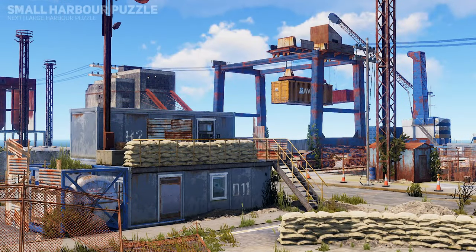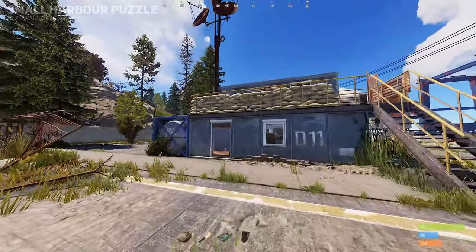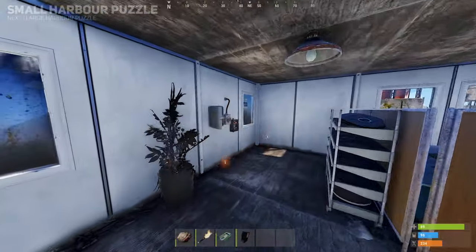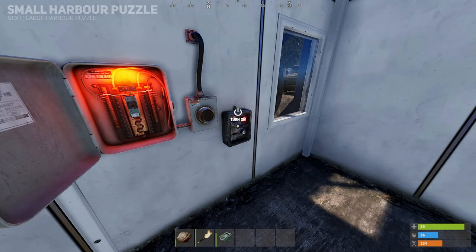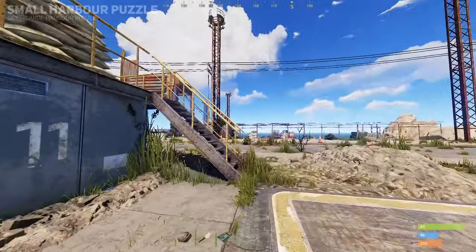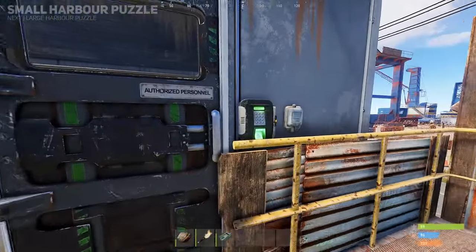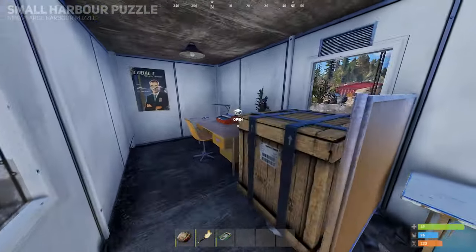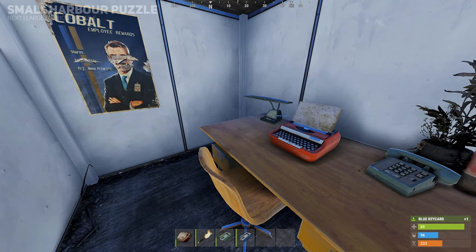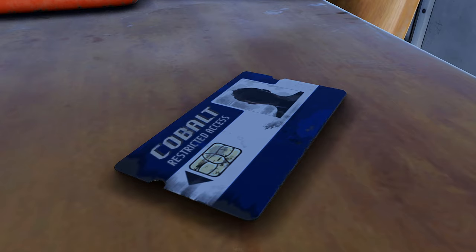For the small harbour, you'll want to locate the second story building to the right hand side of the harbour facing the water, which features sandbags surrounding the second floor. Enter the first floor and once inside, find the fuse box and insert your electric fuse, followed by turning it on with the switch to the right. This should now unlock the door on the second floor, which is the puzzle room. To enter, you must swipe your green key on the card scanner to open the door. Within the puzzle room, one crate can be found along with a blue access keycard on the desk, which will be used for higher tier monuments.